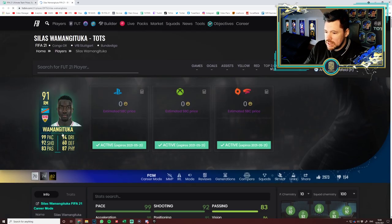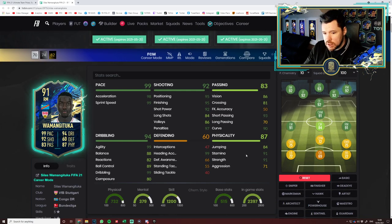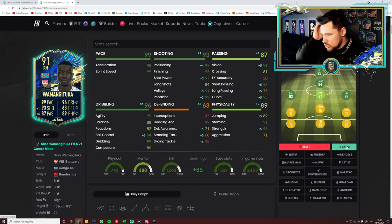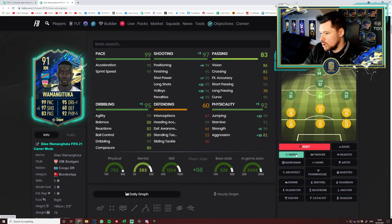He's been given a lot of stats from his base card - not so much from his inform actually. I think Marksman on him - actually maybe not. I don't really think you need to touch his shooting too much. It's almost like the agility and the reactions is what you want to improve the most. Is there something that improves both of those that isn't just some dead chem style? There's not is there. I mean he's still going to be super good. Probably would go with a Sniper on him - maxed out shooting, maxed out pace, top agility, top dribbling, good short passing, great physicals, five star skill moves. For me that's got to be the chem style - the Sniper.